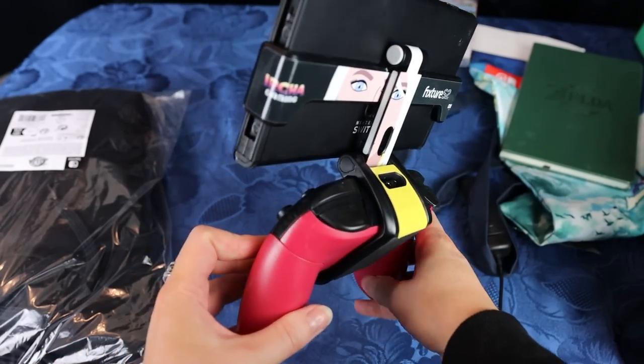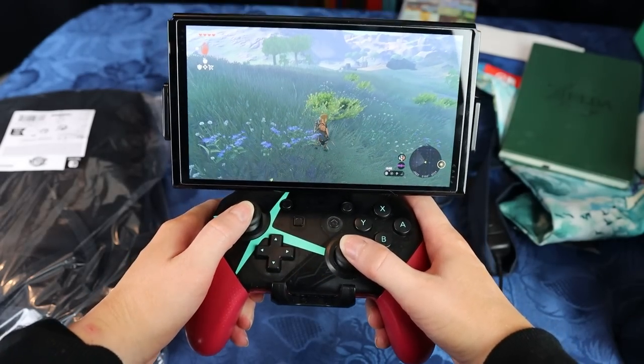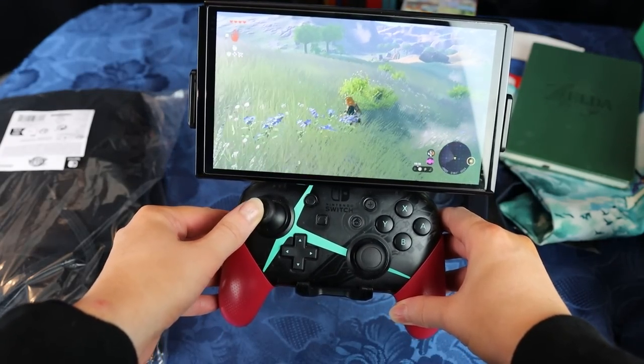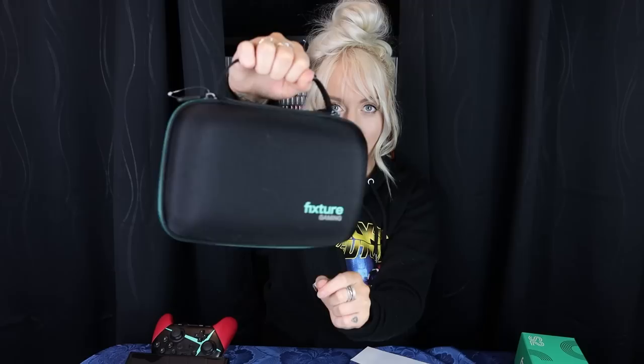Another thing is that I've gotten my custom-made Fixture S2. Remember when I talked about these guys? I was loving the Fixture S1, but then I got the OLED Switch, so now they've made an S2 that fits the OLED. I even have John Riggs stickers — you can soon purchase the sticker set. If you purchase the Isha Gaming one you can peel off the sticker if you get tired of my face, but it's so cute. It's also available for the regular Switch model.